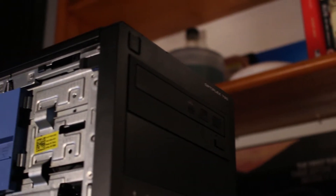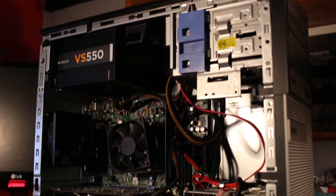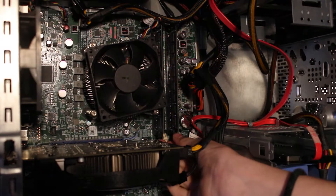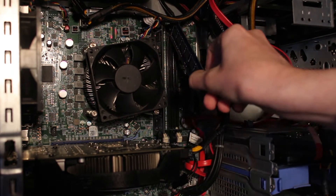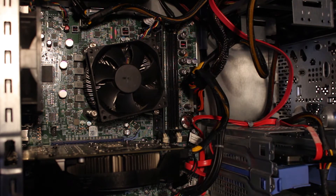Since it performed so well in the last video, we're going to be using the Optiplex 790 again with its i5-2400. But instead of using the 8 gigabytes it comes with, we're going to be using only 4 gigabytes, and we're going to see how much of an effect it has on the system while benchmarking games and general OS usability.